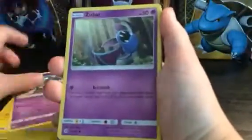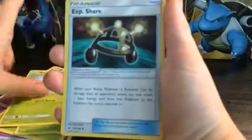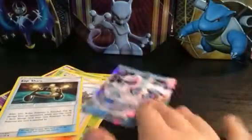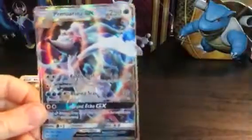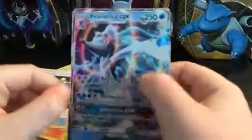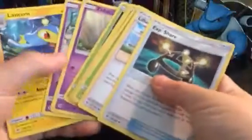We have a Lantern, a Lolan Grammer, a Zubat, a Fomantis, a Morelull, another Fomantis, a Surskit, an Exploration Chair, a Lily, an XB Chair — and third pack in, we got a Prima Prime Arena GX! It looks slick. I love the texture, it's super duper cool. That is an amazing pull for the second video.